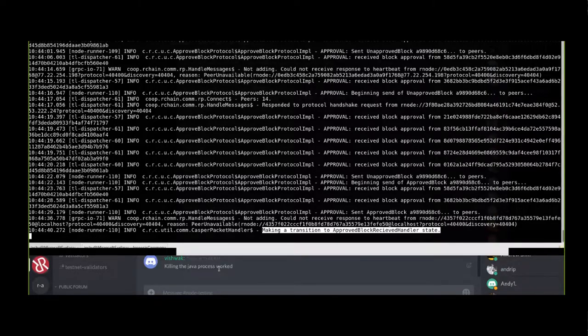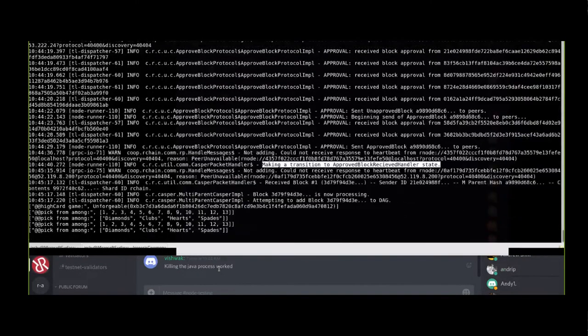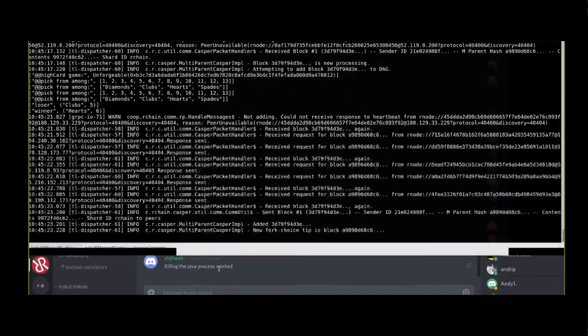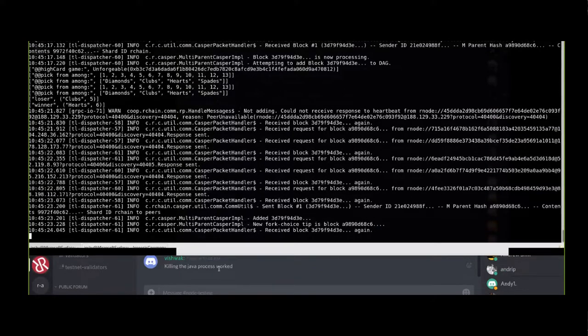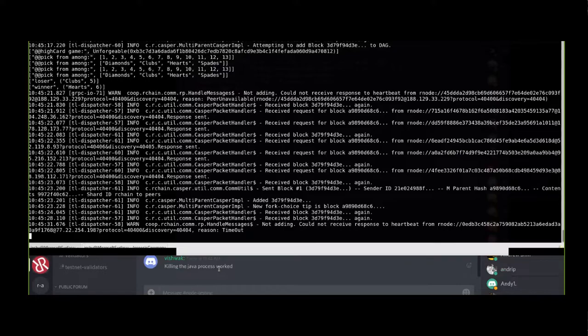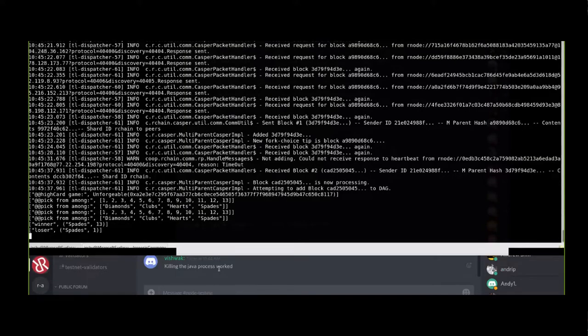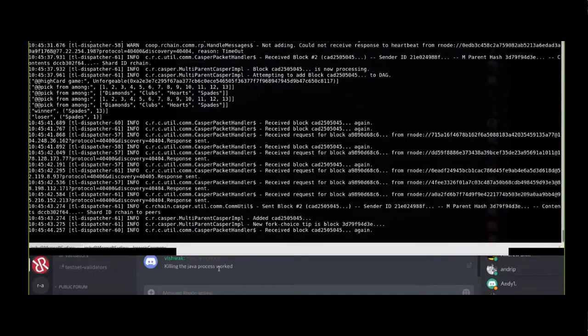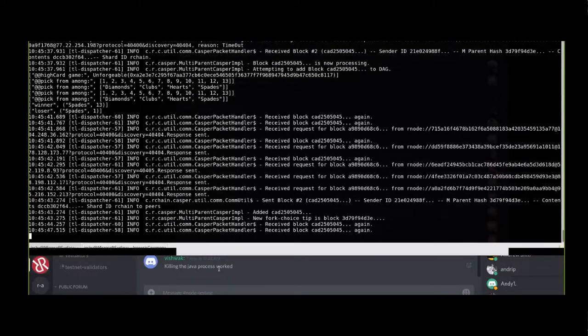Now we have a running network, congratulations! We can play with it as much as you guys want - we can deploy code. It looks like Phil started his High Card script. Jeremy, you can do that bonding thing - if you want to try to bond after the network has started like we have in the past, now's a good time. My goal for today was to help people understand how the ceremony works and why we do it.